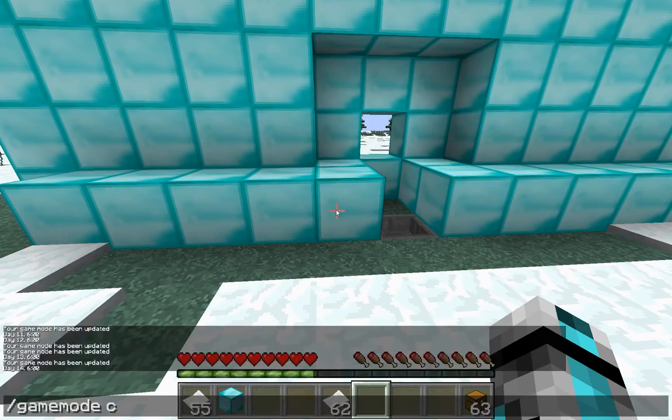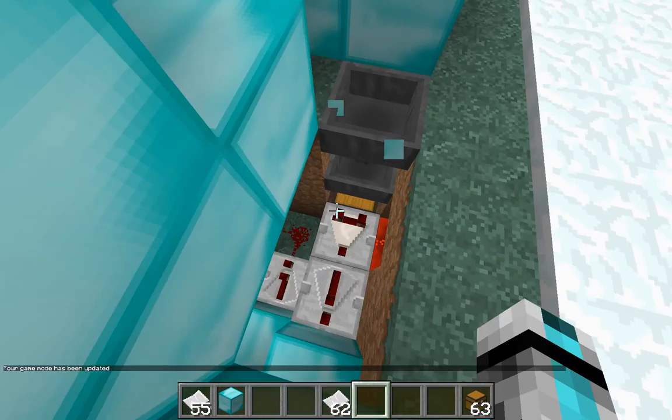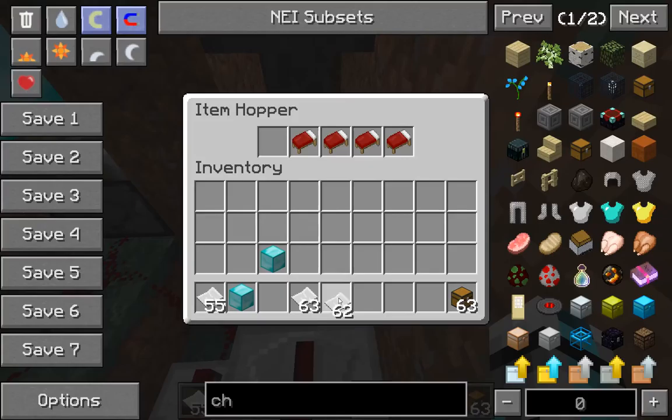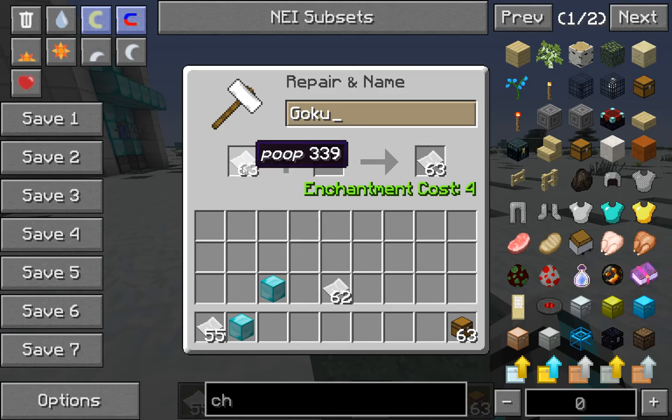Now we're going to go into creative to show you guys how easy it is to set up, because this has a password lock. All you need to do is go in here as soon as you finish building it, open the chest and you can set this to anything you want as long as it is 63 stacks of something. For instance, we're going to change this paper — we'll change it to Goku.